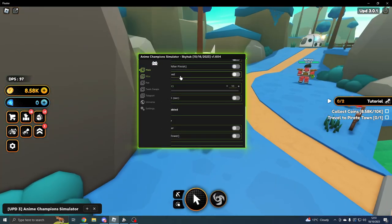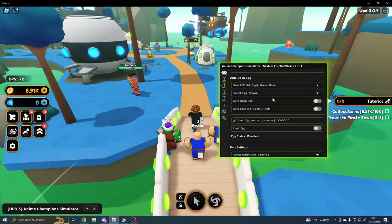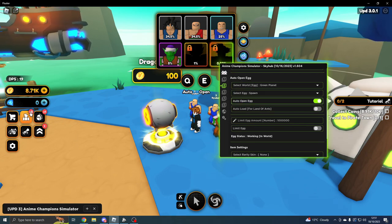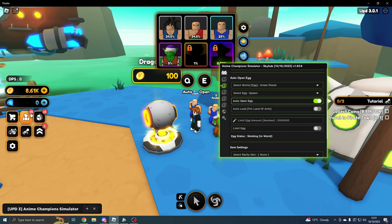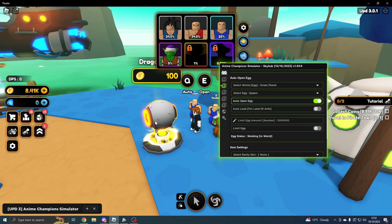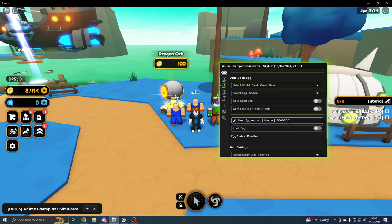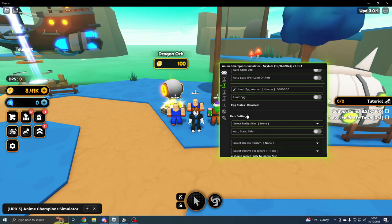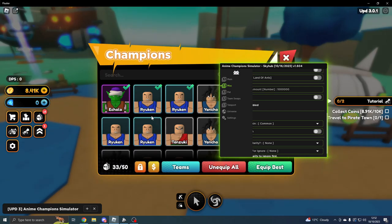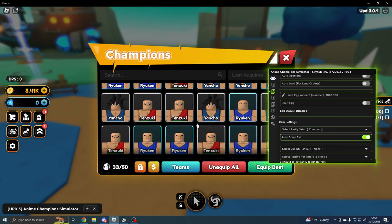To open eggs, select your World, your Egg, then hit Auto Open Egg. You can also do Auto Load for Land of the Ants. As you can see from the notifications, it does go up — it's not the fastest since you can only open one at a time, but if you have a game pass you can open multiple. You can limit the amount of eggs you open by entering a number like 100 and enabling Limit Egg. Under Item Settings, you can select a rarity and Auto Scrap — though I'm not sure if that feature fully works.